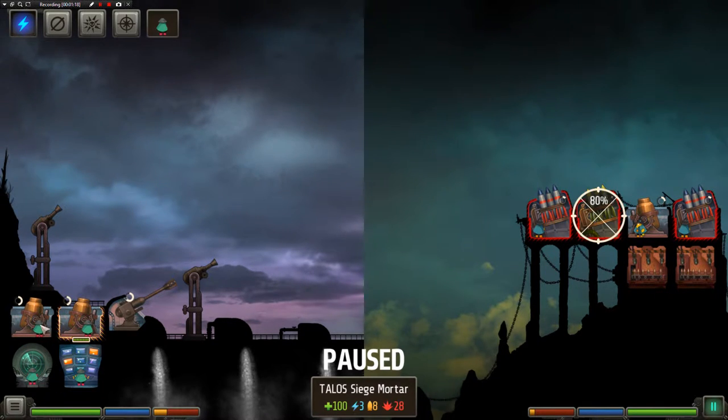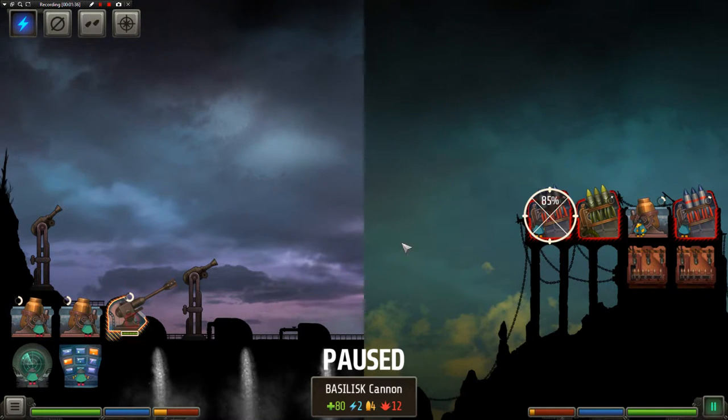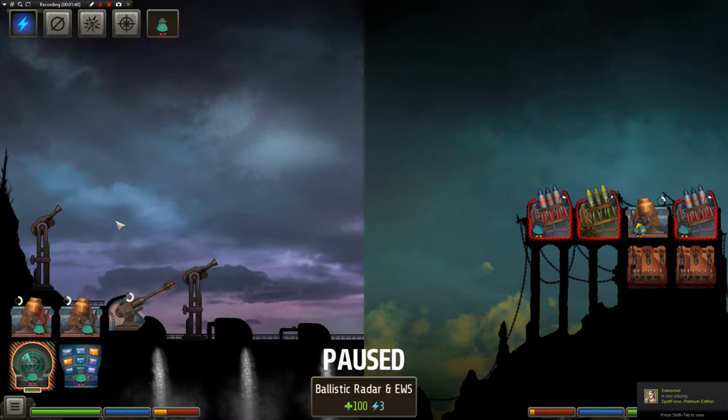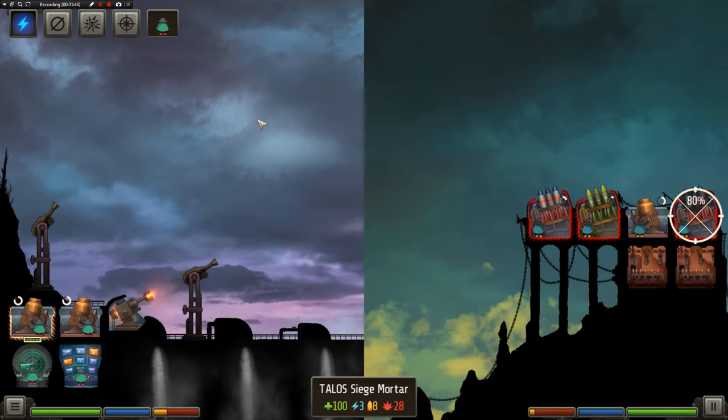And you've got these little guys here. You can see I can highlight the little fella. You can move them around the base and station them in different guns. Let's just check what we've got — the mortars on the back and the front — and we'll just set it going and see how we get on.